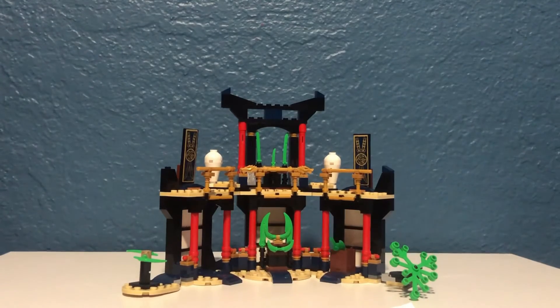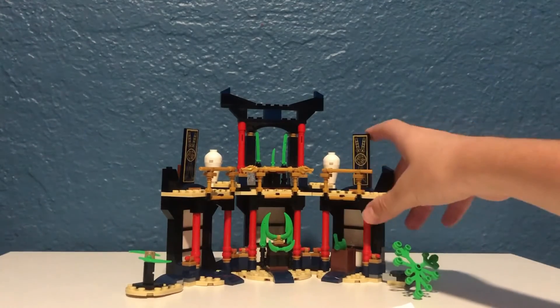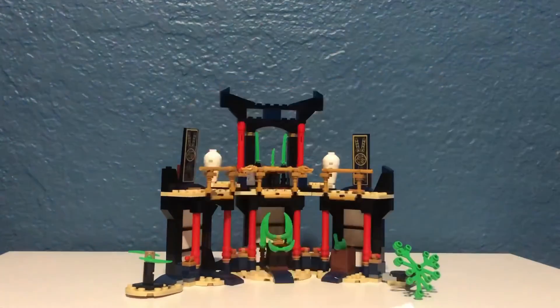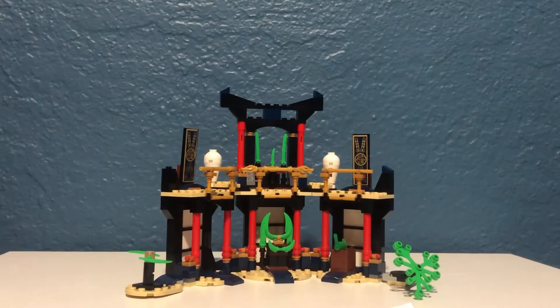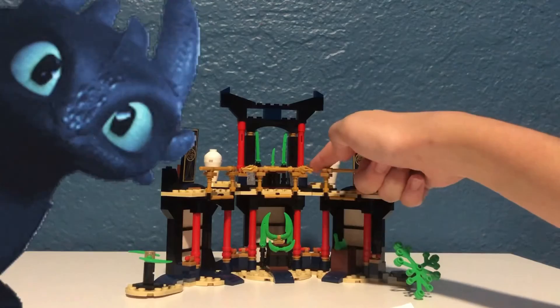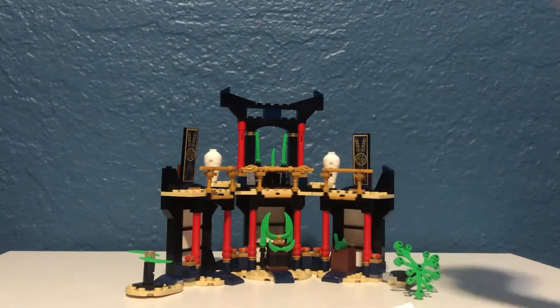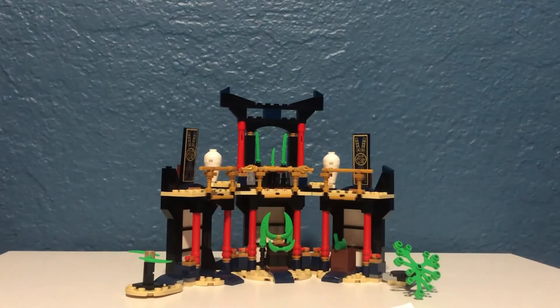Overall the set looks pretty nice. There are some banners with the anaconda because we know that Chen likes anaconda a lot. There's also one more thing — as you can see here we have the dragon print, which will look pretty cool if you combine it with the golden weapons because it will make them look more real to the show. So that basically concludes the whole set.